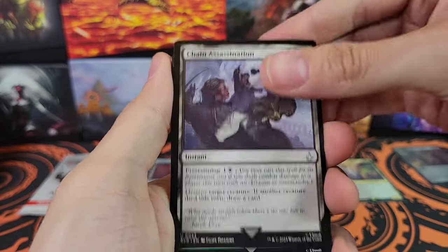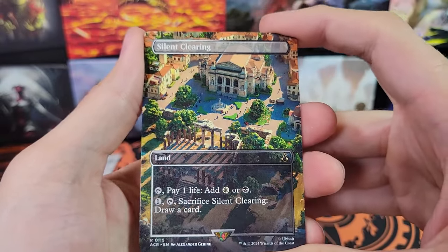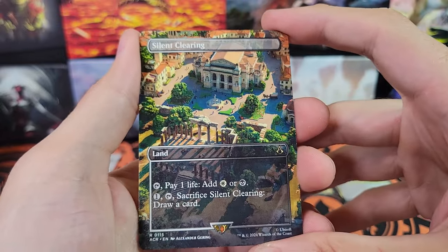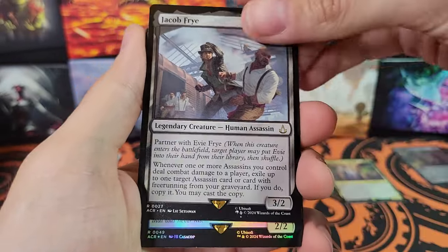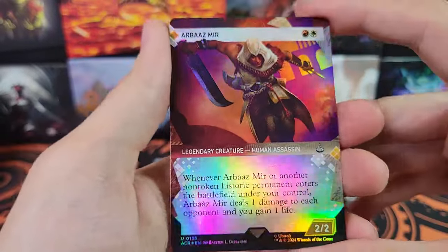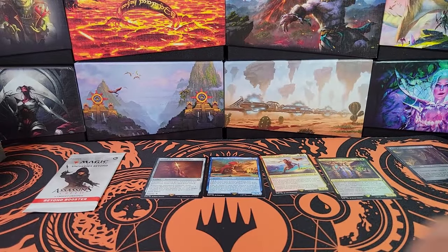Chain Assassination — very cool. Hunter's Bow. Arno. Silent Clearing — very cool. They're calling these Scene Cards, right? We've got that instead of our land — that is just a Rare. Jacob Fry — very nice. Basim — or Basim, how do you say it? I played that game but I don't remember. And that is Cassandra. Silent Clearing was cool.